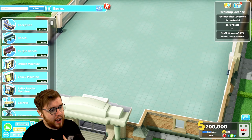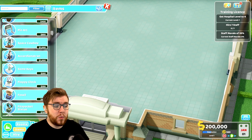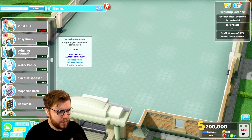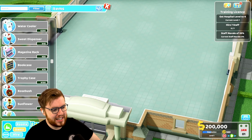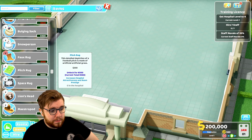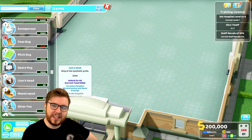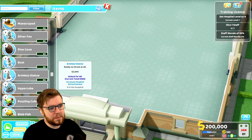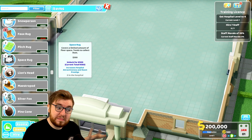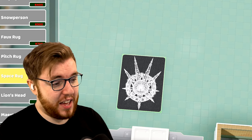I've already gone ahead and bought the purple bench because I love it — I think it looks fantastic. But we have a lot of other things we could get our hands on: puppet shows, arcade machines, drinking fountains. I'm probably not gonna buy too much, but a 500 Kudosh rug — I'm tempted, I'm a weak man. I bought the rug because it looks kind of cool and I stand by my decision.